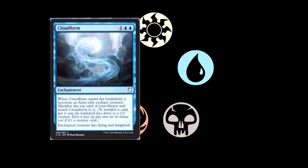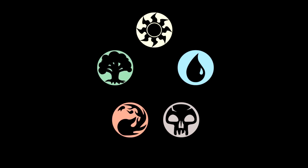Getting around to our next card, we have Cloudform — I haven't seen this in a while. One and double blue for an enchantment. When Cloudform enters the battlefield, it becomes an aura with enchant creature. Manifest the top card of your library and attach Cloudform to it. The enchanted creature has flying and hexproof. This can be a very powerful combo. I have seen people use it to good effect and I like it a lot, so it's cool to see it here.